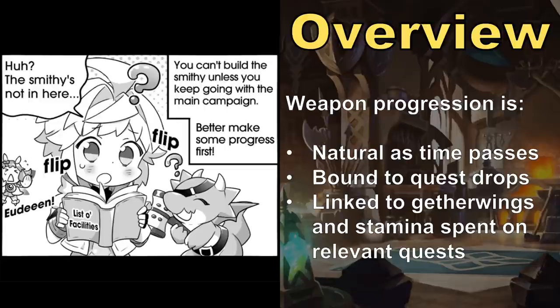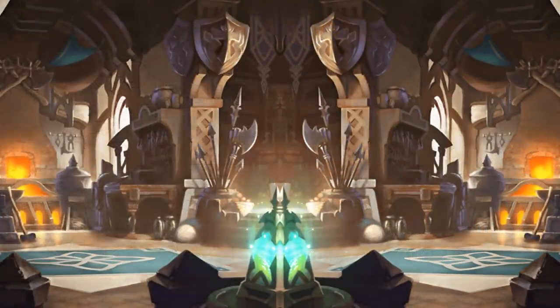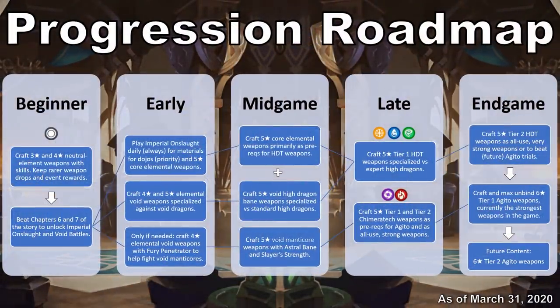The quests most relevant to crafting include Imperial Onslaught, Void Battles, High Dragon Trials, and the Agito Uprising. While Wyrmprints can appear as random drops in quests, this is far from the most common way to acquire them. In contrast, these quests almost always drop relevant weapon crafting materials. Let's start with a roadmap and then I'll get into details on moving from the early game to the endgame of weapon crafting.